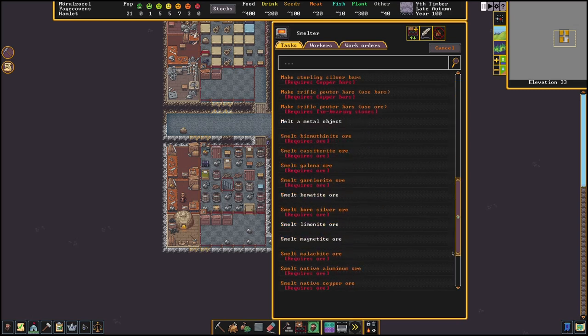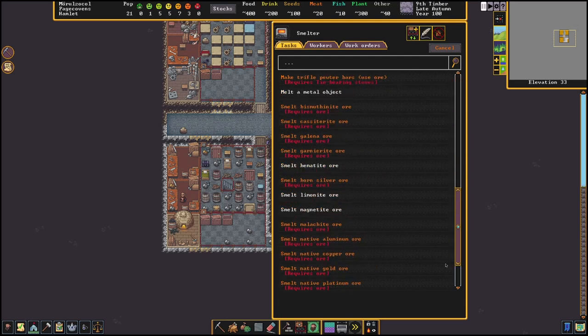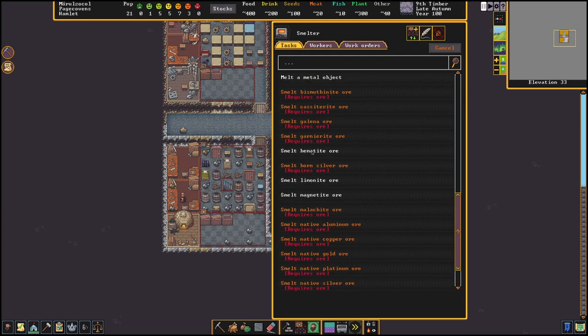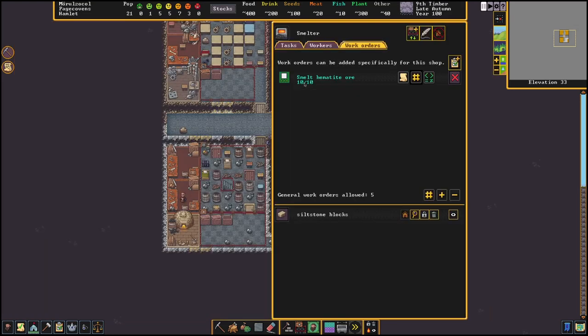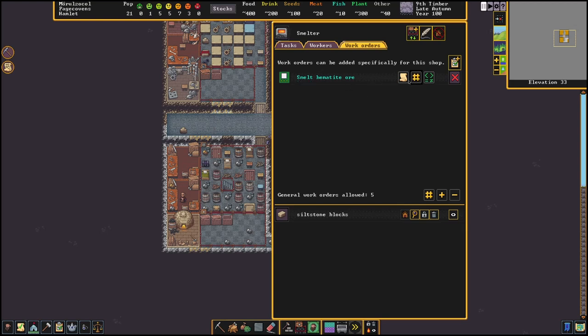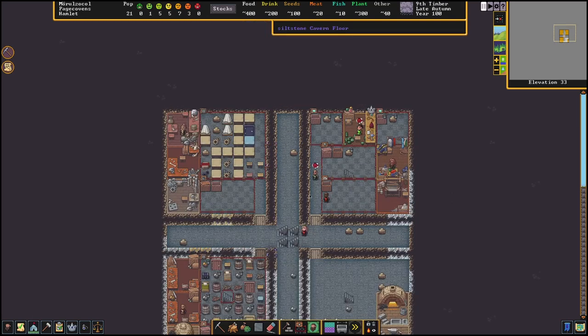We don't have a huge amount of ores discovered. We have limonite, magnetite, hematite, and tetrahedrite. Hematite from memory will produce iron and that's a good start. I'll smelt 15 hematite to start with. We should have more than enough charcoal to make that happen. Then we can talk about what's required to make a little bit of steel and possibly get some cool stuff. A couple of iron picks as a basic output good probably wouldn't go astray.